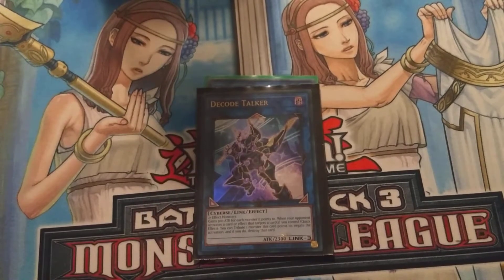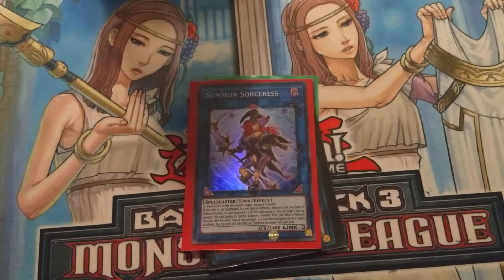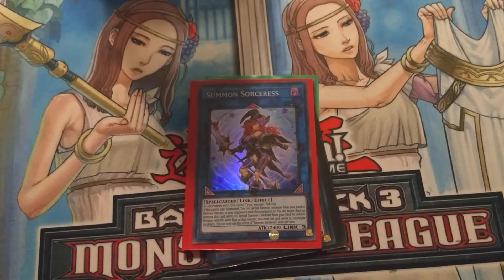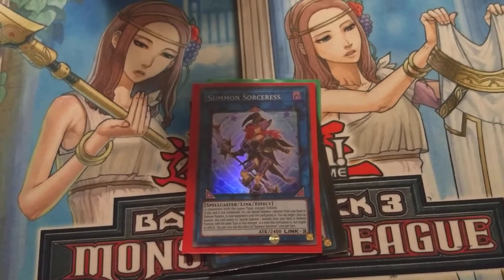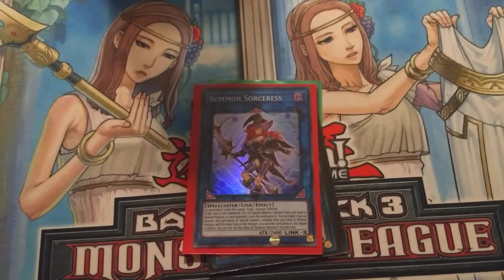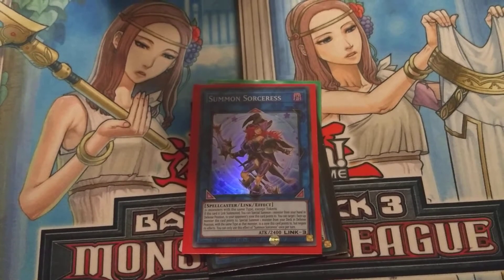We run one Decode Talker — just a generic Link 3, gives us a little bit more room to work with. Then we run a Summon Sorceress since almost every single card in this deck is Dinos except for 4 and the spells. It's pretty good to run — you can bring out any of your Dinos from the deck and just keep on going with your plays.